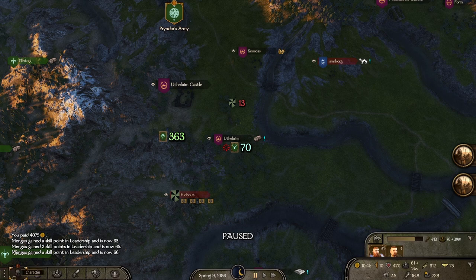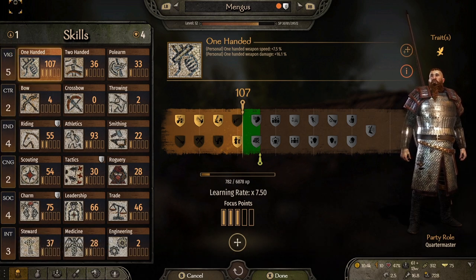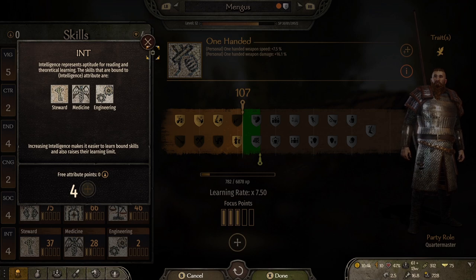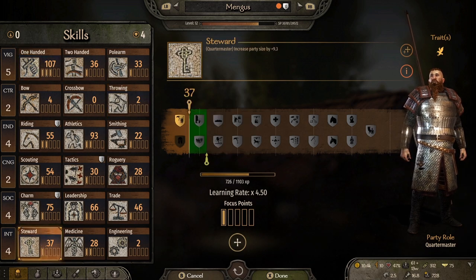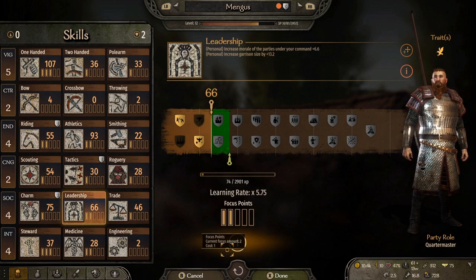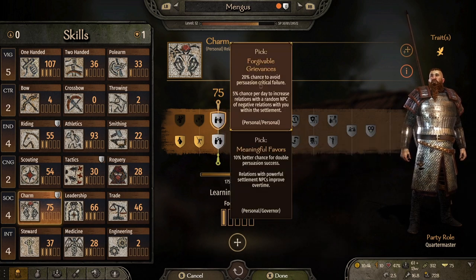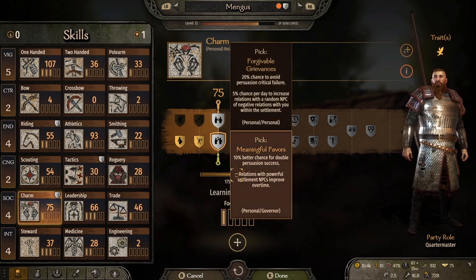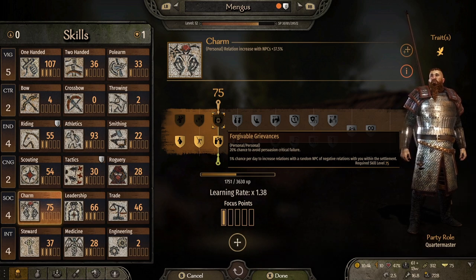Let's have a look at our character and what we're doing and where we are. We have an attribute point to spend — I think I'm going to put that on intelligence, both those stats need to be increased. We have four focus points as well, so I'm gonna put two of them on steward and one on leadership. We have a perk to pick in charm: 20% chance to avoid persuasion critical fail, or 10% better chance to double persuasion chance. I like both of those — this is for when we're later in the game when we start recruiting lords into our kingdom.